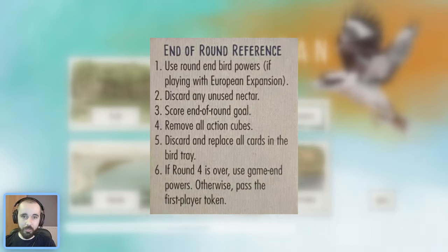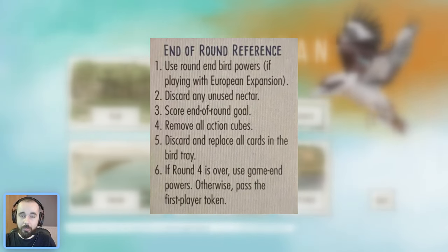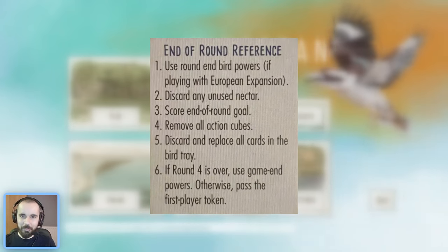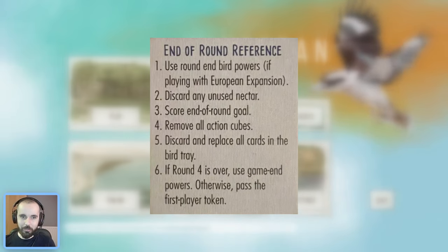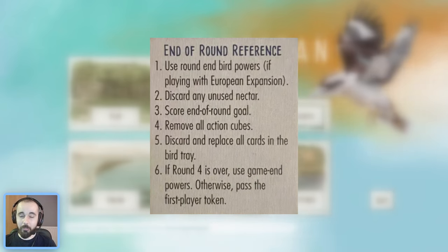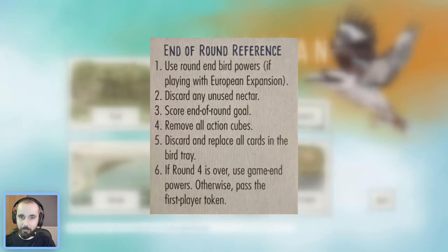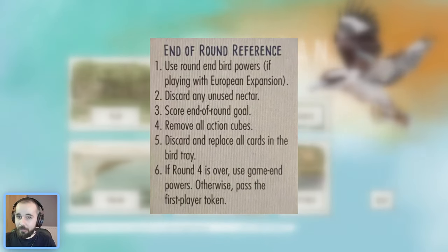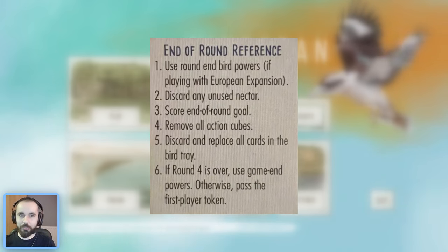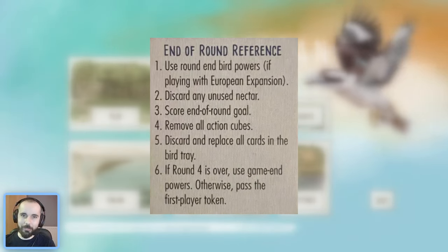If you have something like the Goldfinch that lets you play an additional bird at game end, you won't be able to use Nectar for that because it will have already been discarded. Make sure you have the right food for playing these birds and don't count on Nectar being available. Another key thing to remember is that teal powers will not trigger if a bird is played during the game-end phase. So if you play additional birds with a yellow power, their white when-played powers will work, but their teal powers will not — pay attention to the wording to avoid a costly mistake.